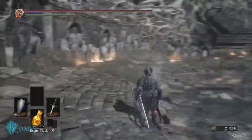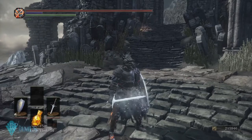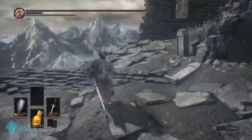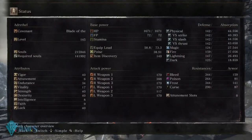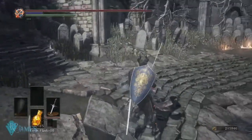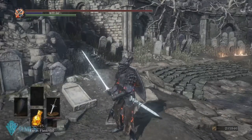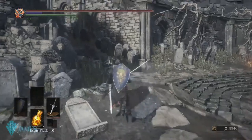Essentially, what FromSoftware wanted to do was to prevent players from backstab fishing in PvP. So what they did is that they moved poise over — they added hyper armor tied to actions. You still have your poise stat in the menu, but the problem is that poise in Dark Souls 3 is not passive. It's not inherently there at all times. Poise in Dark Souls 3 triggers that invisible bar only when you are performing certain actions.